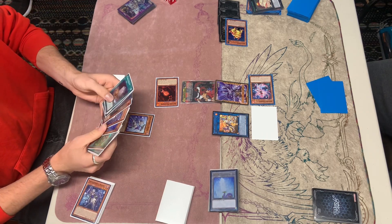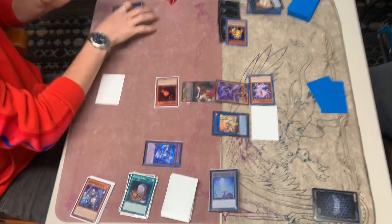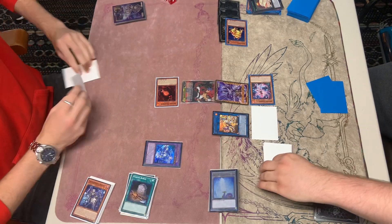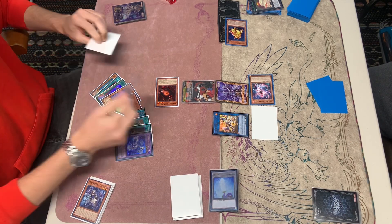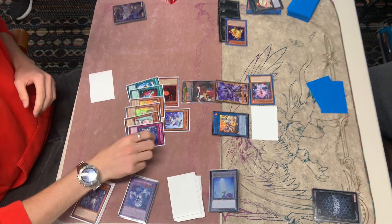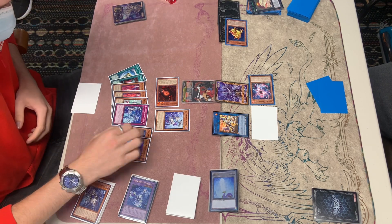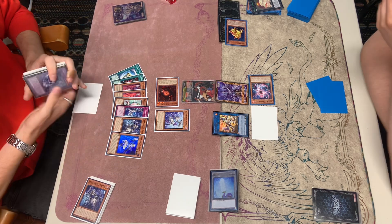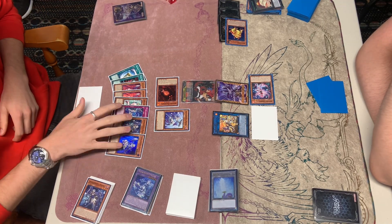He dumps the Merle. Merle Effect's going to activate, getting the Halfness in the Kit — or to get out Kit, I should say. Kit Effect's going to resolve, adding the Merle from deck to hand. Kit's going to activate summoning out the Merle. Merle Effect's going to mill two, as well as Kit milling the five — milling eight total. Hitting the Shiren, a Halfness, a Snow — or hitting two, three Shirens. Instant Fusion, as well as the Dark Willer No More.